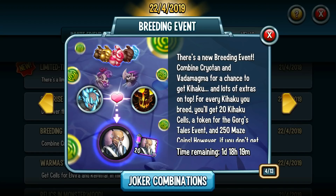There's a breeding event to maybe get Kihaku and some extra cells. You need a Cryotin and a Vag Magma, and you might get yourself a Kihaku. If you do this breeding, you get an extra 20 cells, which is useful if you have just one — that way you can get the 100 from taking it apart and an extra 20, so you don't have to use any Elementium or water cells or anything like that.